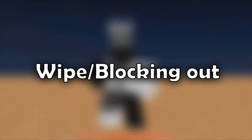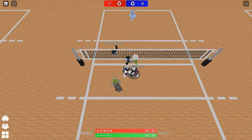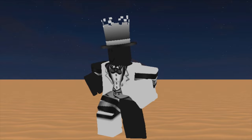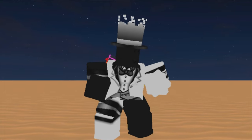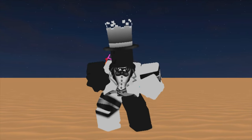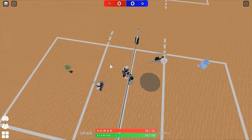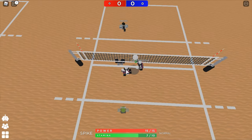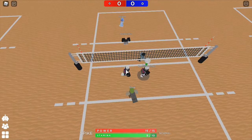Wipes or block outs are one of the riskiest things to do in this game. To properly wipe or do a block out, you don't necessarily need to side tilt — you can simply press S or up tilt right before clicking, which is easier than pressing S then side tilting. This way you can do a straight wipe or a side block out. If you want to practice, I recommend using low powers so you have more time to read if your opponent is going to block. It's best to hit the ball when it is near the net — too high and you'll just send it higher; too low and you might net it or bounce it back to your side.